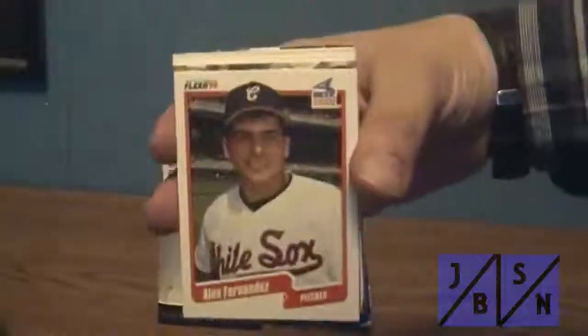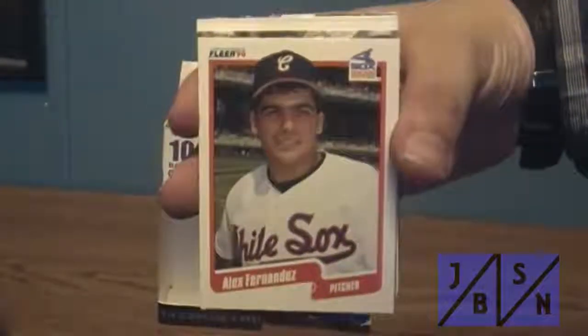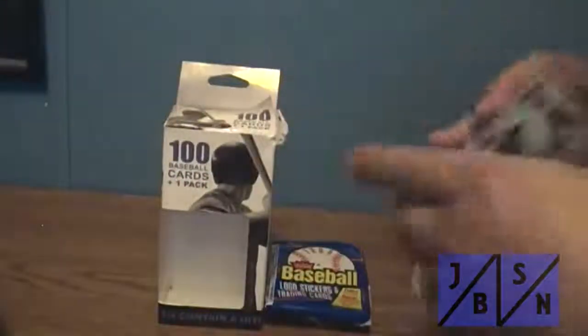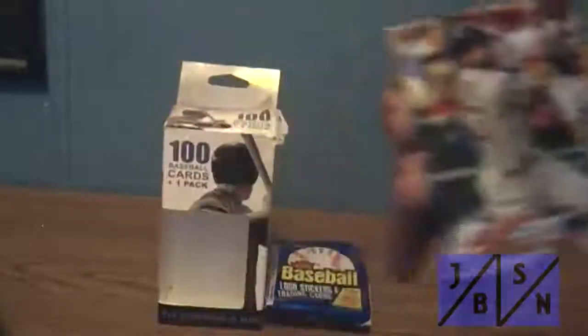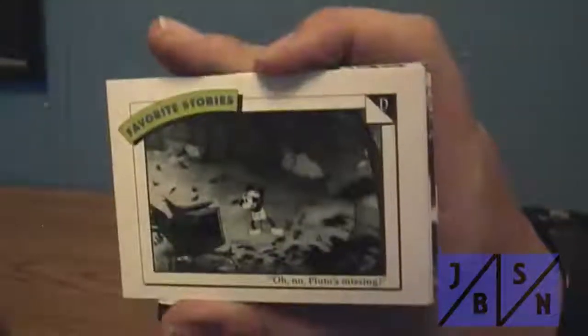Pulled this 1990 Fleer rookie card of Alex Fernandez. He was a successful pitcher for a while - won a World Series with the Marlins in '97. And we got this 2018 Topps Update Mookie Betts All-Star card, so that was nice. This was a weird one - I got this Mickey Mouse Favorite Stories card here. Hadn't seen one like that before, so I thought that was kind of cool.